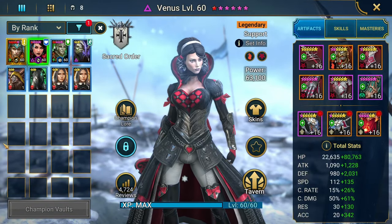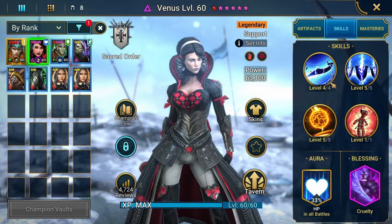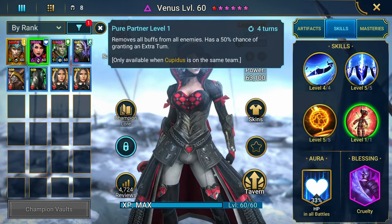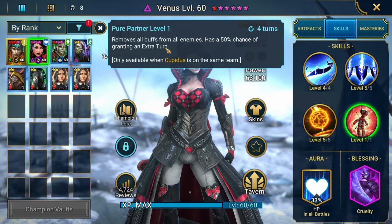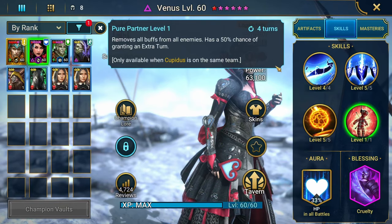She's a lot better with Cupidus. Actually, let me backtrack — she can actually function well without Cupidus. I still think she's an A-tier, S-tier champion. But once she does have Cupidus, she can use Pure Partner, which removes all buffs from enemies and then gives herself a 50% chance to take an extra turn.